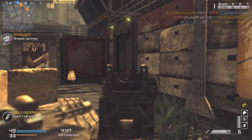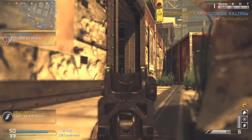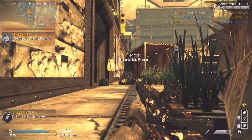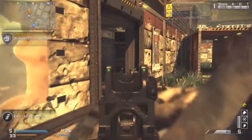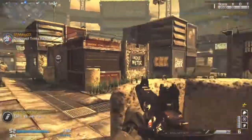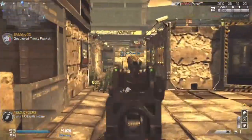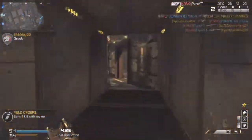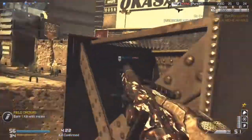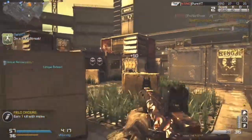This map is obviously the smallest map in CoD history, other than the original Shipment. The reason why it plays out so rushy is because it's so small — you get people running around continuously thinking they're going to get loads of kills. You guys have got to do the complete opposite: pick off those guys who are running around cluelessly.